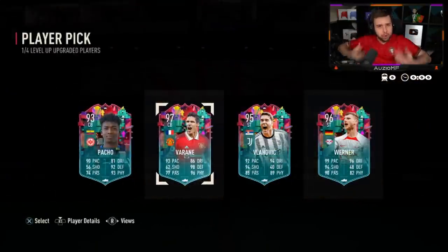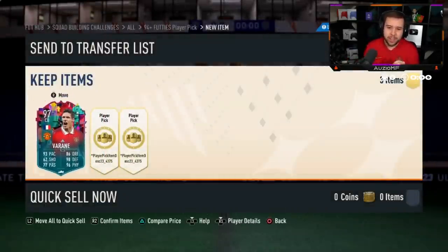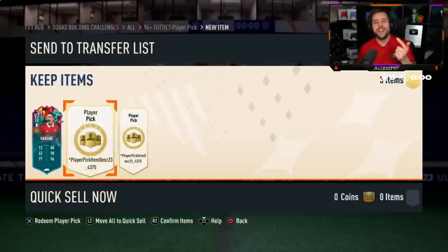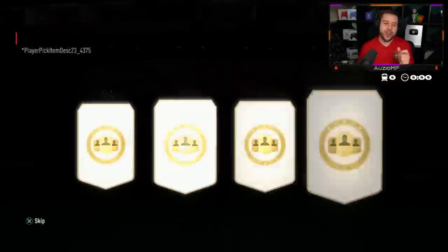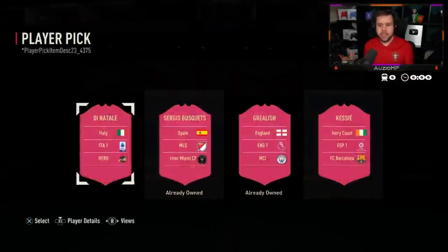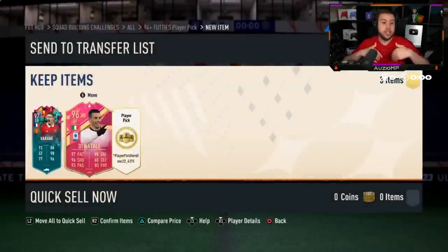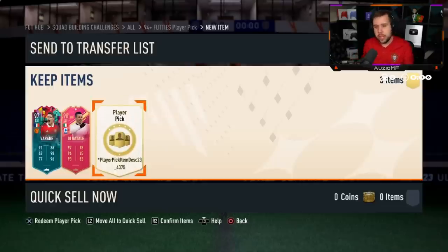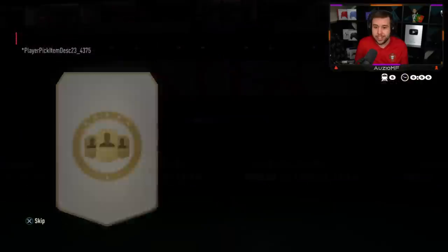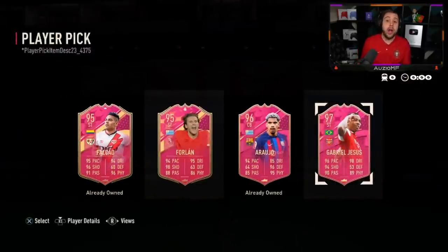Hey there you go - we can properly count 97 Varan now. Beautiful card - top three center backs in this game in my opinion: Canate first, Virgil Van Dijk second, and then Varan. Dinatale, Kesi - I would say Dinatale, but this depends on your team. If you've got good enough attackers and feel you'd never use Dinatale, go for Kesi because he can play midfield and center back. Lucio is not in my top three.